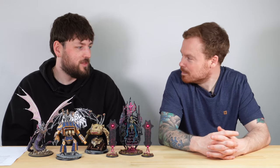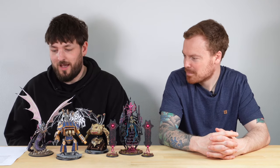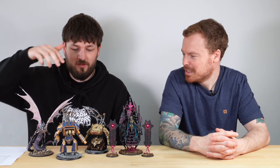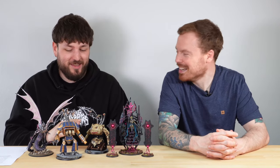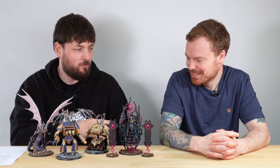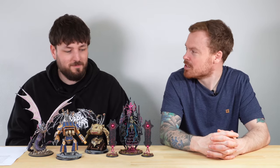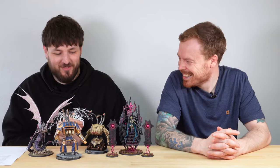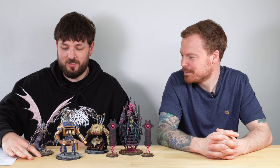We're back after a while without a roundup. We've got three projects to cover: the new resin Fulgrim model, a unique custom chaos knights project that's absolutely mad, and an incredible platinum-painted Silent King. We'll finish the video with that one as the dessert. We have some other very well-painted exciting models to talk about — starting with Fulgrim.